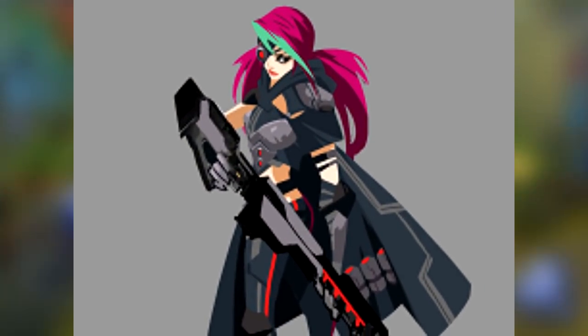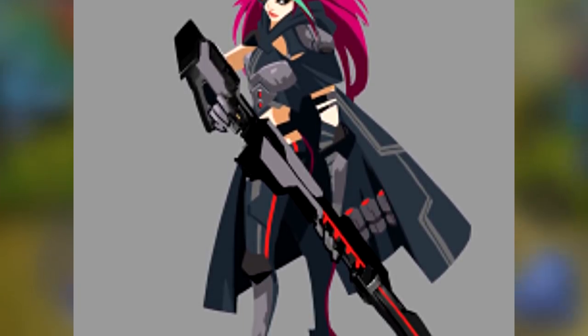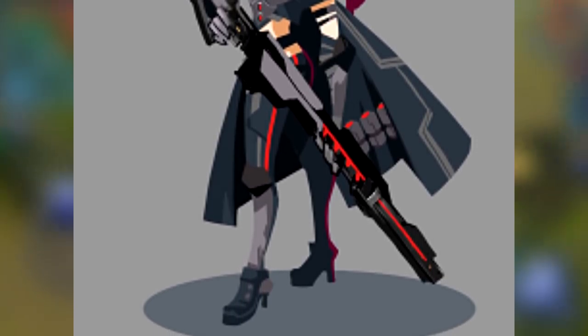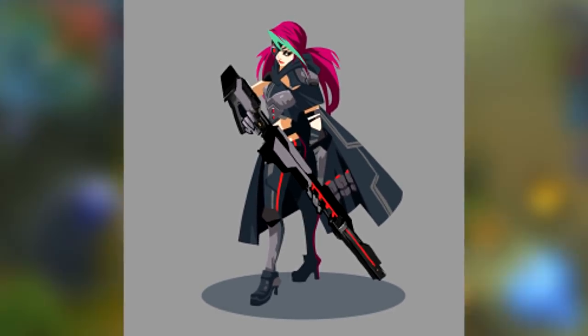This is a closer look at the first skin. We can see she has a really big sniper — like insanely big. She looks really mobile, agile I guess is the correct word, and it looks like she has some sort of grenades — so possibly an ability.